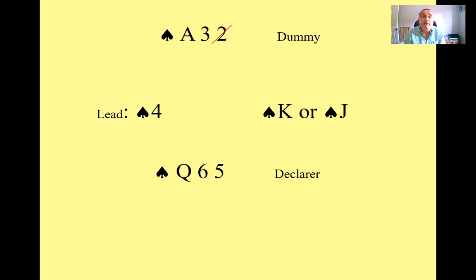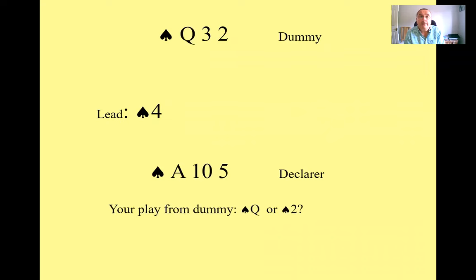Let's try a different one. This time you've got the queen-three-two in dummy and they lead the four of spades, and you've got the ace-ten-five. The question is: what are you going to play from dummy — the queen or are you going to play low?